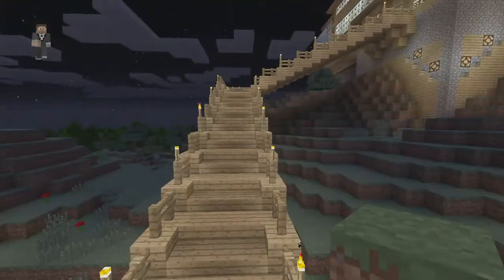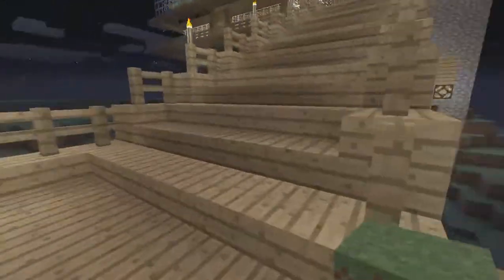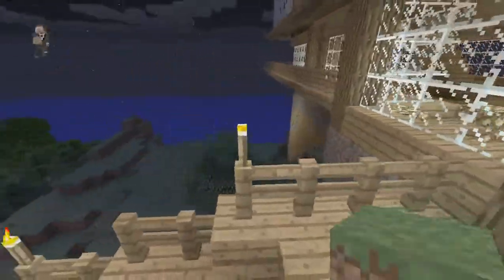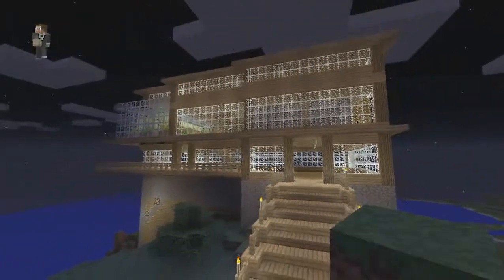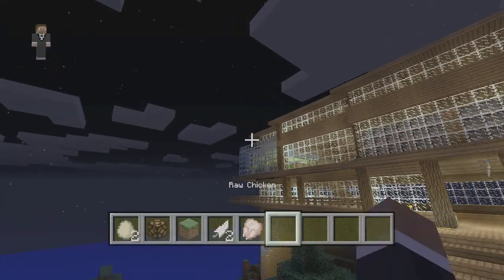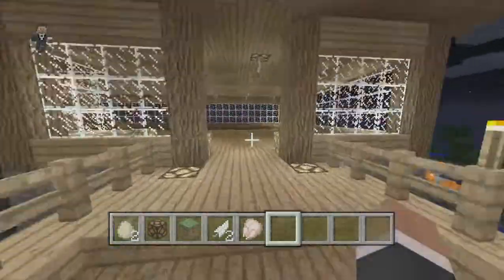The only thing I don't have, which I probably should have grabbed, is my wolves. They should be here. So this is the entrance to the house — quite glamorous. And this is what it looks like from here. As you can see, it's kind of like a modern style house, and right there you can see a little farm area. We'll get to that soon.